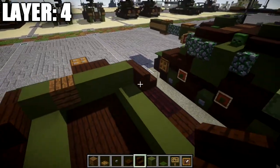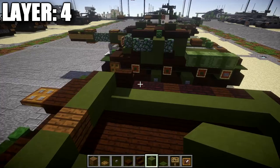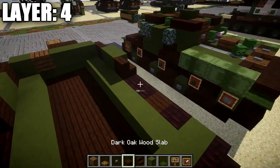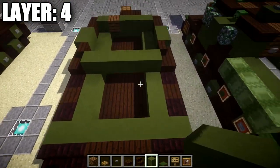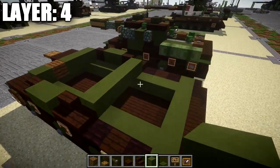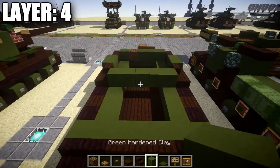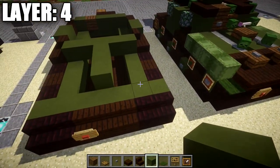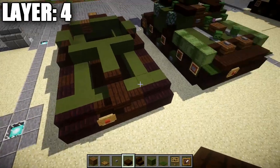Place a dark oak stair on both sides. Then take green hardened stained clay and place one and two blocks back on both sides, followed by a dark oak stair on both sides and a dark oak half slab on both sides, with a row of five green stained clay in between those dark oak half slabs. If you're building interior, you can see there's plenty of space to work with. After that, go down the middle row and place a row of one, two, and three green stained clay blocks going back. Off that row of three, place a dark oak stair and then a dark oak half slab on the very end.